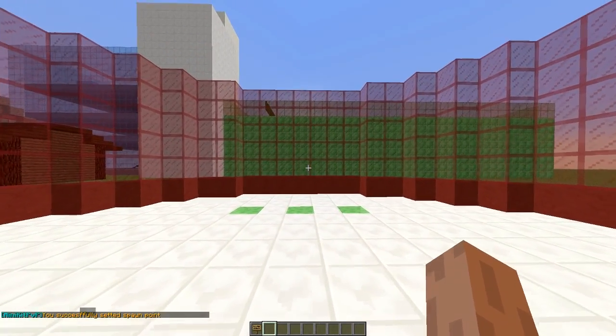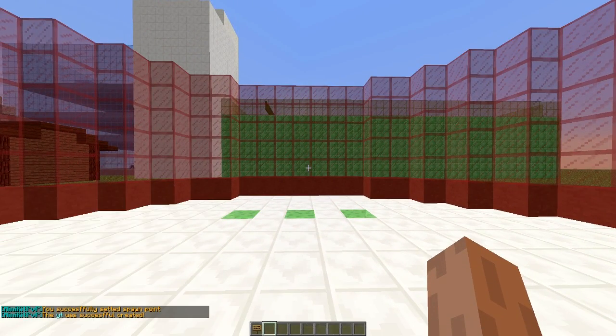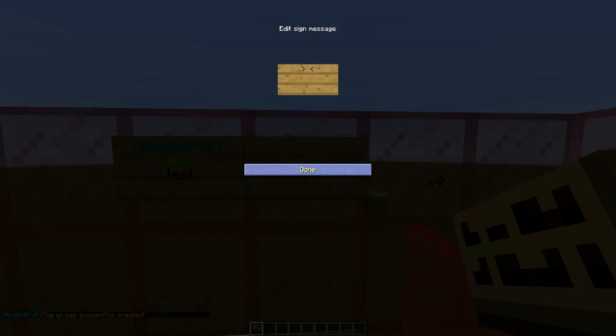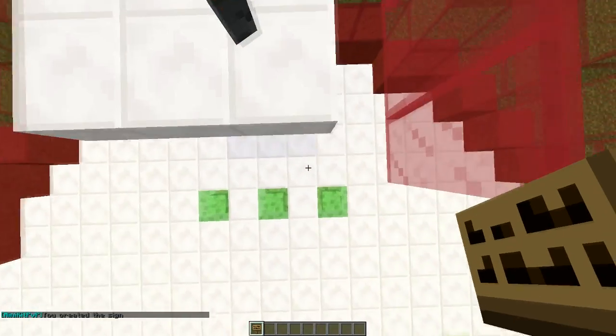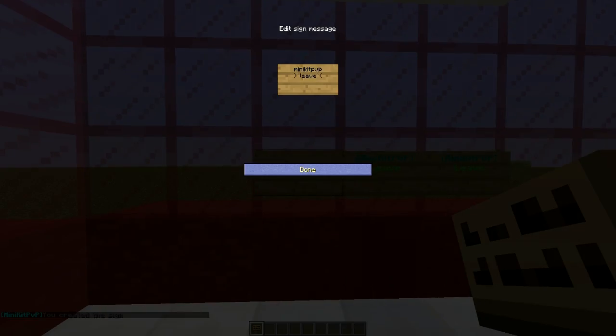Then we're going to drop down into our arena and do mk create followed by the arena name. Then we can create the join sign by putting 'minikit pvp' on the top line, 'join' on the second, and the arena name on the third. Similarly, you can create a leave sign by doing 'mini kit pvp' and 'leave' on the second line.